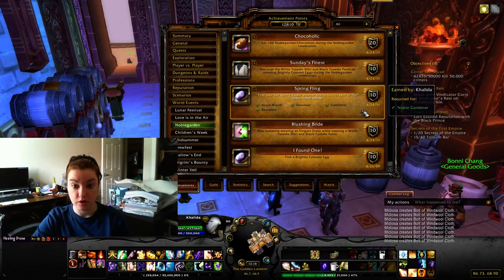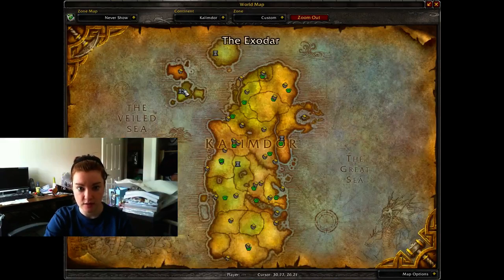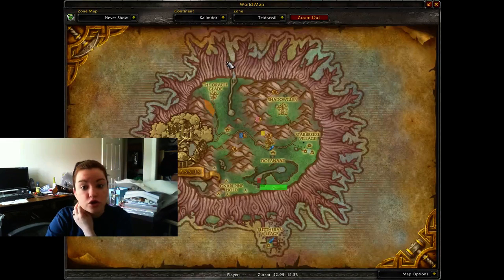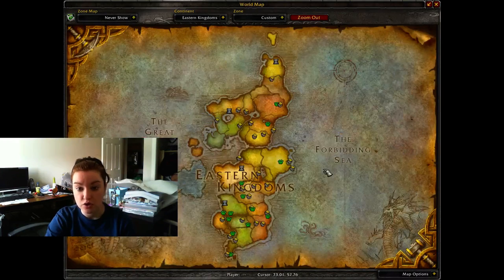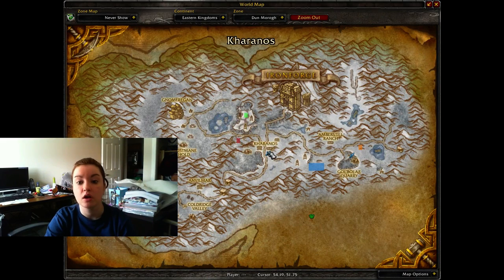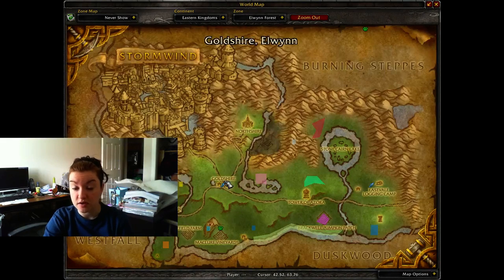For Alliance, you can go to Azure Watch, which is just outside of the Draenei starting area. You can go to Dolanaar, which is just outside the Night Elf starting area. You can go to Kharanos, which is just outside of the Dwarf and Gnome starting area. The Night Elf one is also just outside of the Worgen starting area. And you can go to Goldshire, which is just outside of the Human starting area.